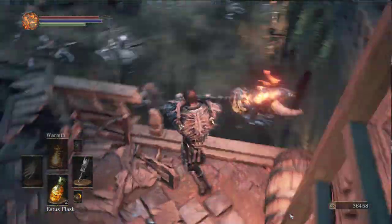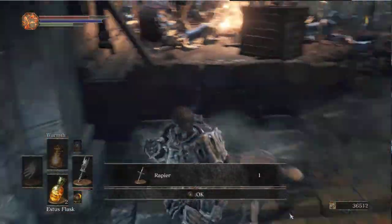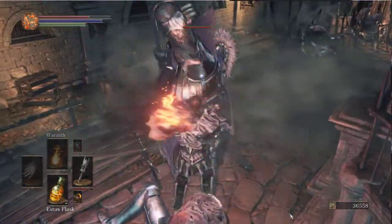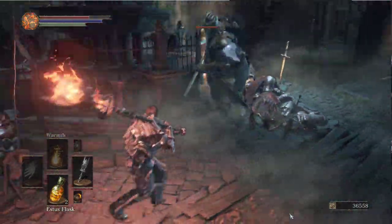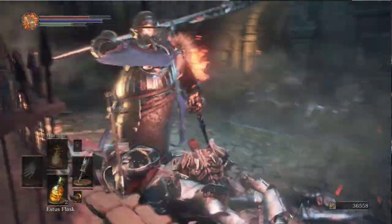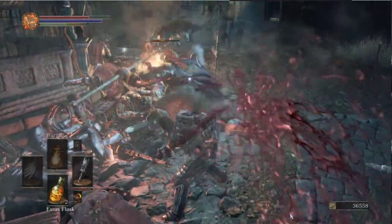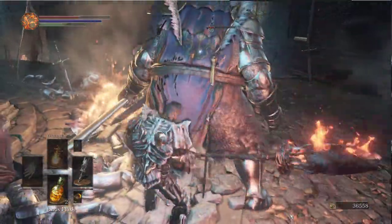Why did they put a ladder here? Was that always like that? I don't think so. Murky sediment - Horan 5 sediment. How much HP is this guy going to have? A lot of HP. Is this guy also going to give me zero souls? I was hoping I could back them along to the fire.